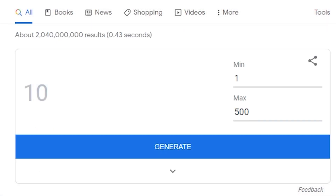Alright guys, I'm going to roll a number between 1 to 500, and whatever lands on is how many likes you guys have to get on this video. So let's go ahead and roll in 3, 2, 1 — and you guys need to get 282 likes on this video. I know we can do it, so let's continue on with the video.